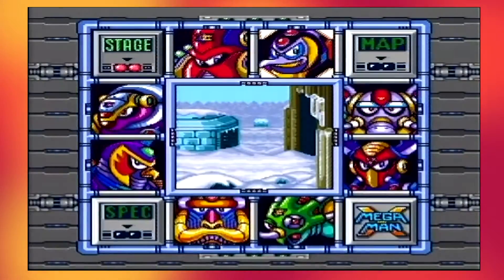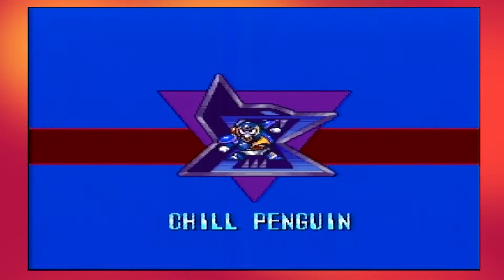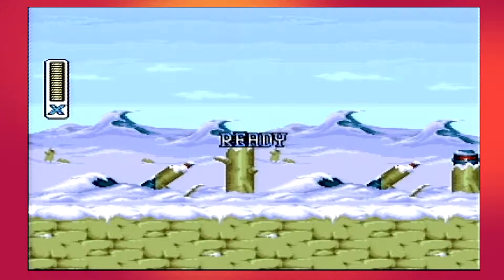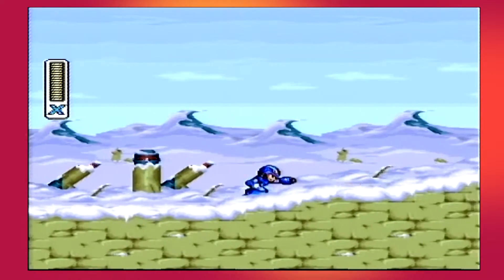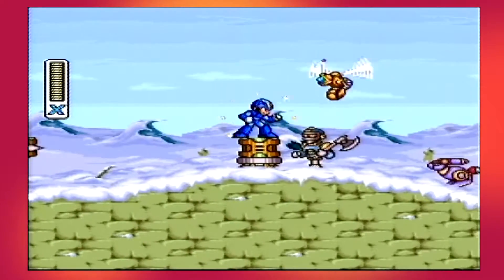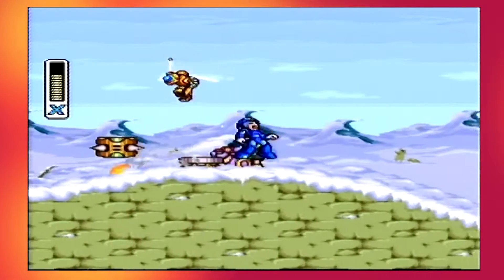The secret of any Mega Man game is the order that you choose. I'm going to the Drill Penguin — he's clearly the first boss you're supposed to go to. There's an upgrade in this level that you literally cannot avoid; all the other upgrades are hidden and you need this one to get a few of them. So this is the obvious choice for the first level, and also the boss is incredibly easy.